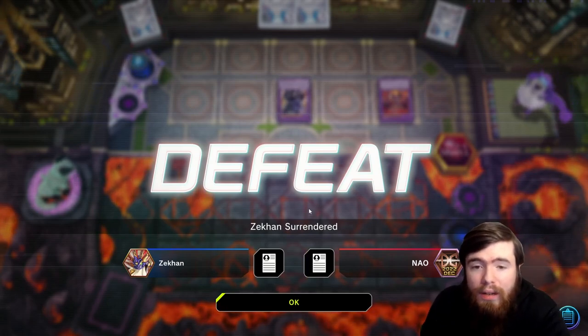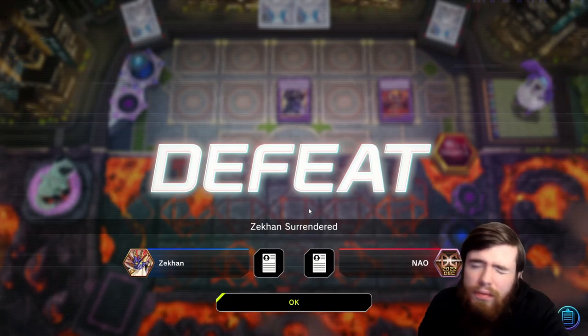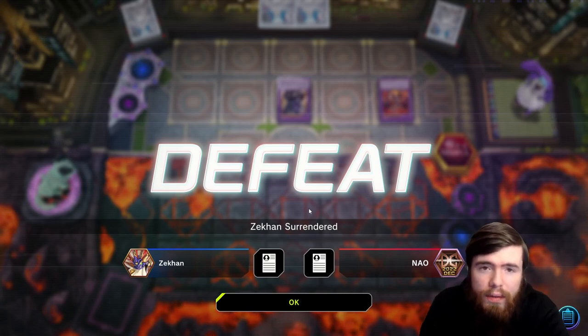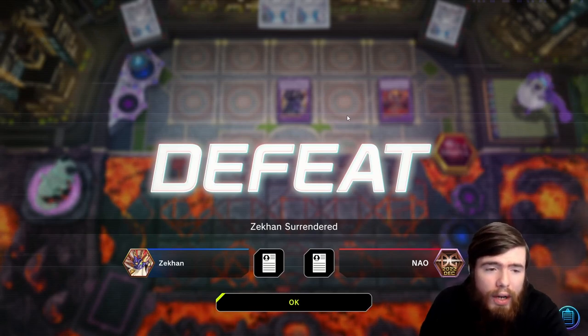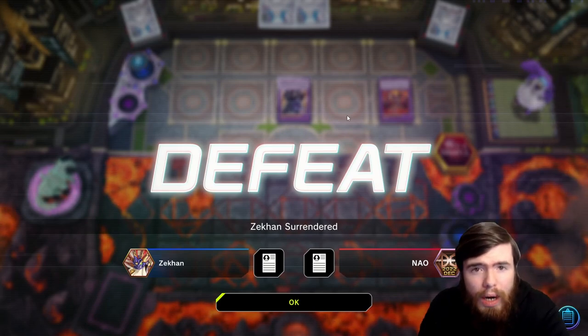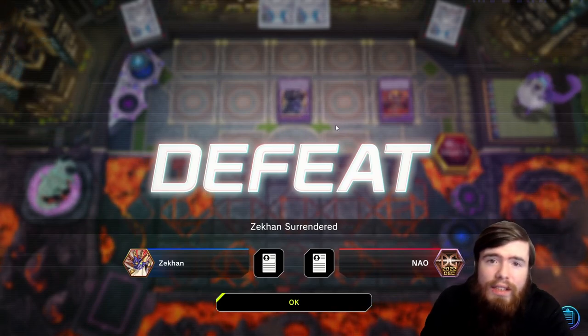It is what it is. Branded Despia is still one of the best decks in the game — I believe it's now sitting at Tier 3, which is actually the same tier as Mathmech. Mathmech is making waves in the metagame, and rightfully so — this deck is nuts. But don't count out Branded Despia; if you treat it like it's yesterday's news, it will trample you. Be careful and be smart when playing against them. Let's get into game number four.